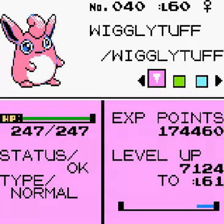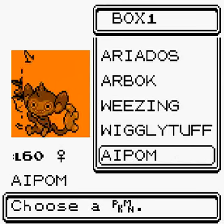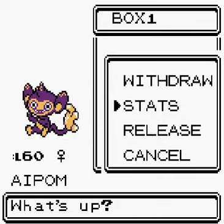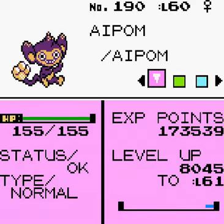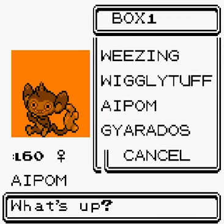Wigglytuff is at level 60 with Rest, Double-Edge, Body Slam and Rollout — it's not going to learn anything else now. Aipom is horrendous considering how difficult it was to catch — used about 30 Great Balls on it. It has Swift, Fury Swipes, Agility and Baton Pass. Baton Pass lets you switch Pokémon while keeping stat changes, like if you used Double Team you could keep the evasion boost.